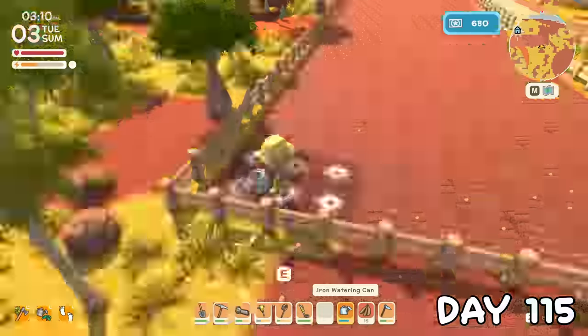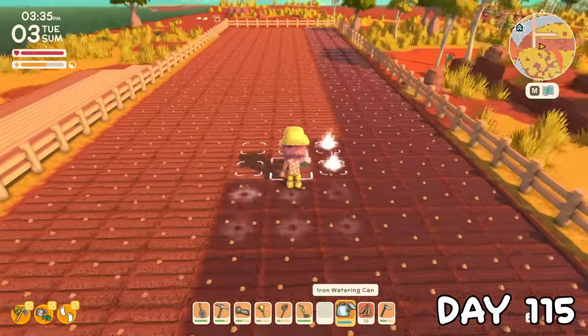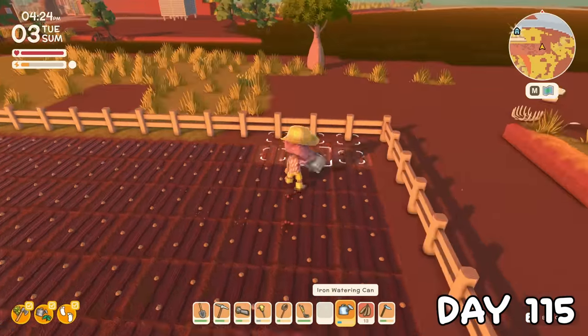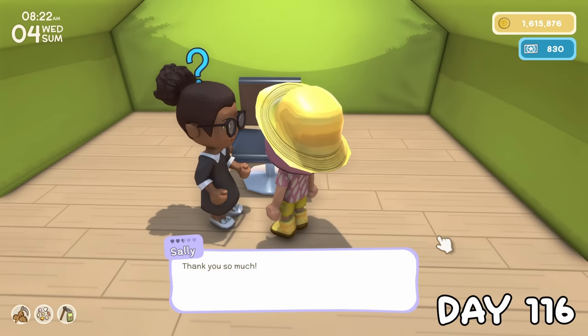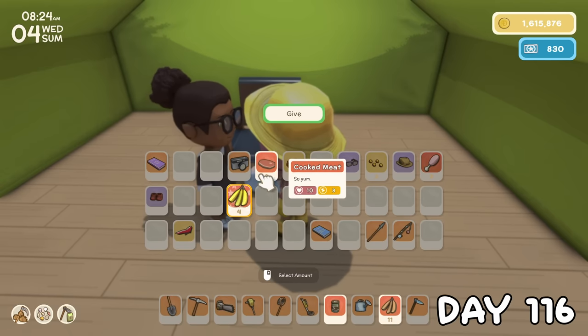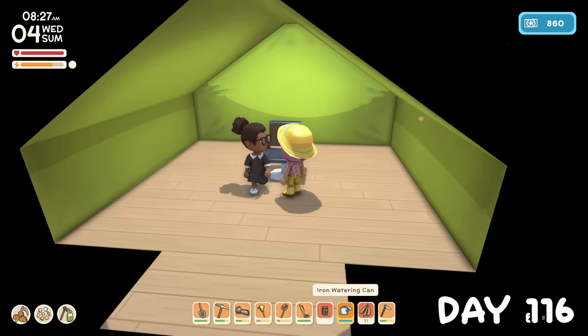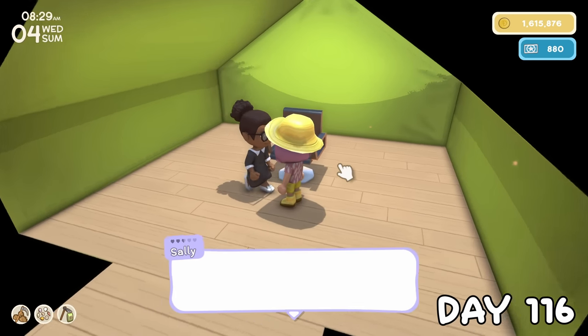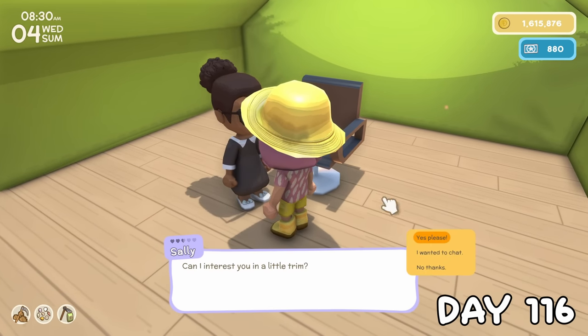Until I get the advanced sprinklers, this is going to take me one heck of a long time to water every single non-rainy day. A hungry Sally was here on day 116, so I gave her some bananas. In return, she gave me the recipe for an animal feeder, which is great because now I don't have to buy them — but let's be honest, I'm too lazy and I'm just going to keep buying them anyway.